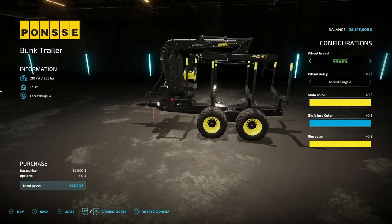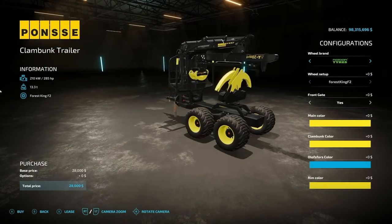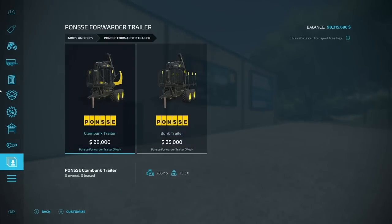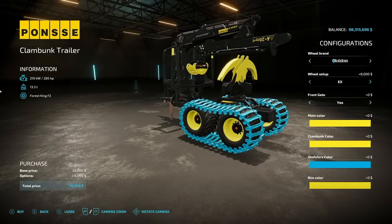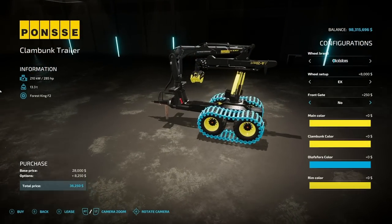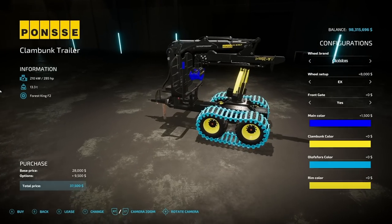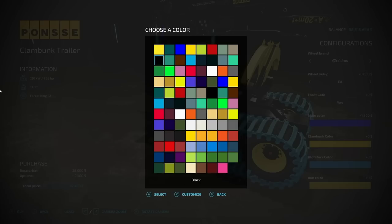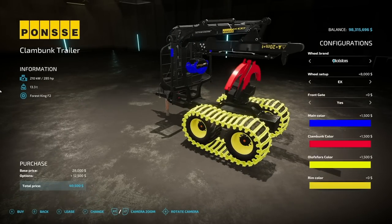From HR Forest we have their Ponzi forwarder trailer — trailers, actually, because we've got a regular forwarder trailer and a clam bunk trailer. It requires 85 horsepower. The clam bunk has different wheel options and you can change those up. There's a front gate option — yes or no — and since it's a clam bunk with a crane, you may want to skip the front gate. Main color options affect the top of the sides and the bucket itself. You can also change the track colors and rim colors separately.